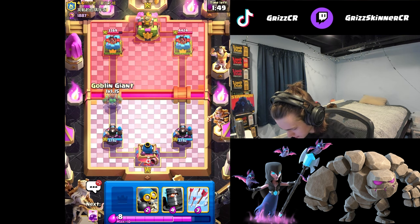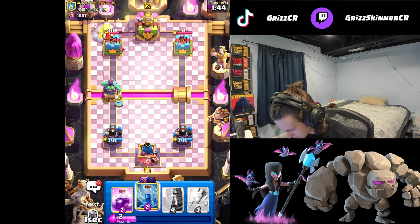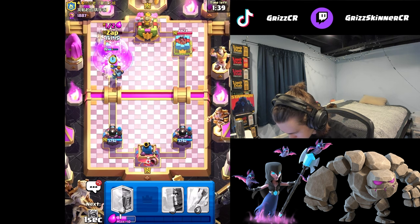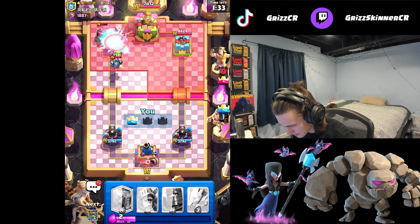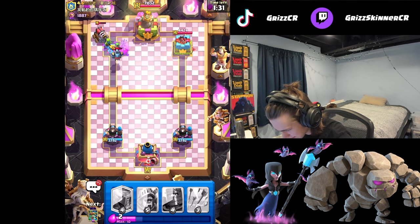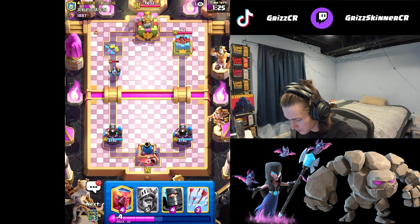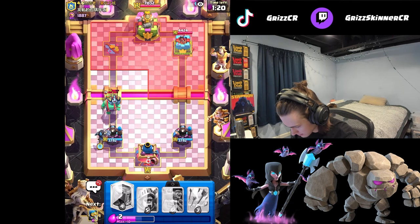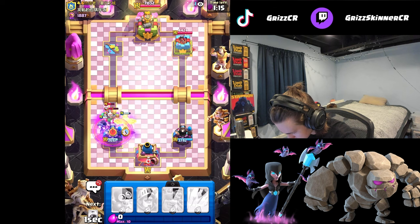I'm definitely gonna go with the goblin giant at the bridge. Get bomber, cycle to our zap. I'm gonna let the sparky tank a hit and then zap the sparky, allowing the goblins to get to it - and that's gonna be a dead sparky, let's go! This deck is just so easy to play if you're able to recognize when your opponent over-commits or just doesn't have a good defense. Sparky is very vulnerable if you have zap and play it correctly.